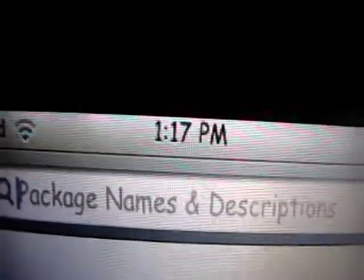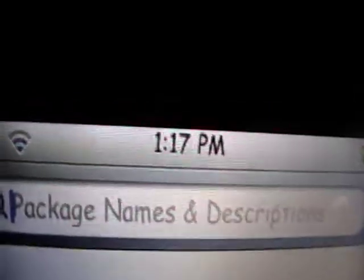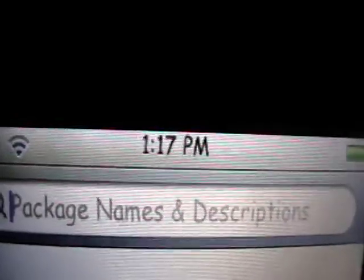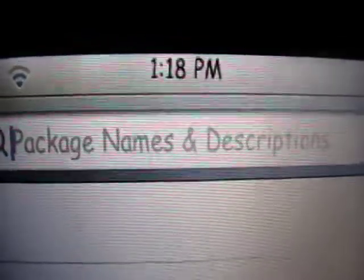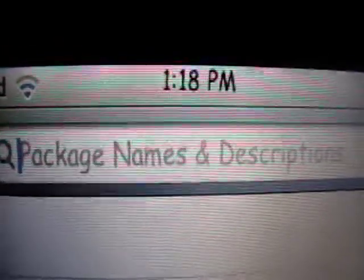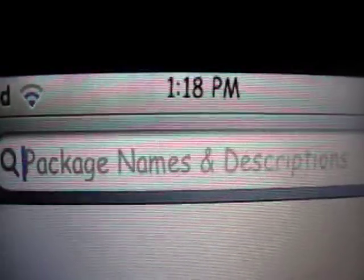Now for the video tutorial — I want to show you how to get your page dots off your springboard and onto your status bar. This could be useful for people that have five or six rows of icons and it's taking up space, so they just want to free up some space. Or if you just want to get them on your status bar — something new, kind of refreshing.